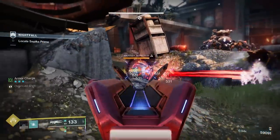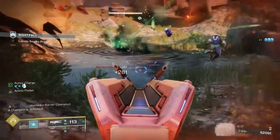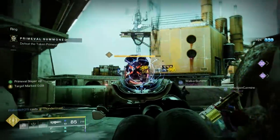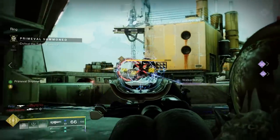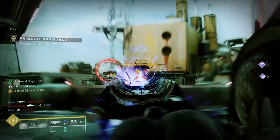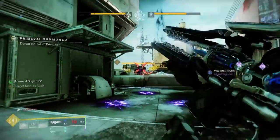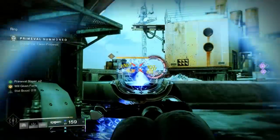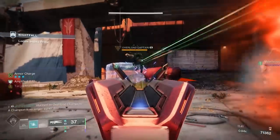The Cenotaph doesn't just synergize with Divinity and Arc builds. There's a ton of top-tier Trace Rifles like the Hollow Denial, Wave Splitter, Ager's Scepter, Coldheart, Prometheus Lens, and so many others, including a new Strand Trace Rifle releasing later this season. With the Bricks from Beyond Artifact mod no longer available, the introduction of this exotic can even facilitate the use of double special loadouts.